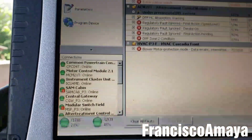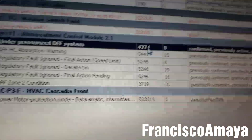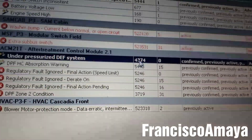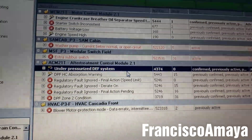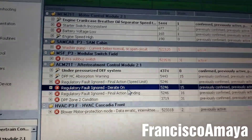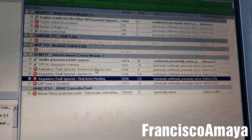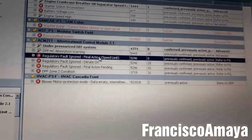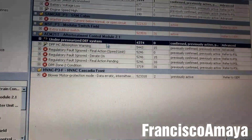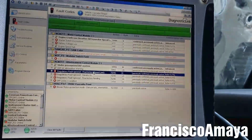The code number is 43740, and it stands for under-pressurized DEF system. When this code comes on, it comes along with these other codes because this code is part of a derate mode. In case you haven't fixed this code, it will make sure that the engine doesn't run anymore so it gets fixed — it's a kind of prevention so you don't destroy your SCR box or harm the environment.